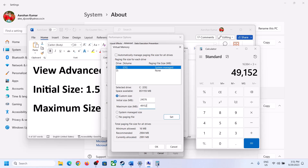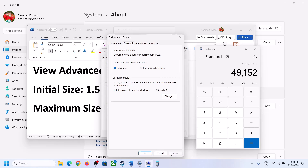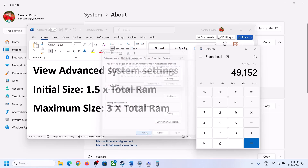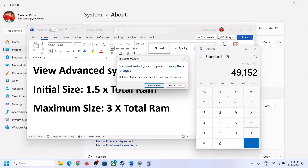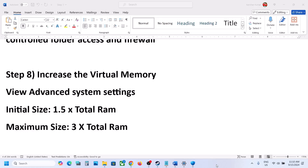Click Set, then click OK, Apply, OK. Restart your computer — make sure you restart after this.